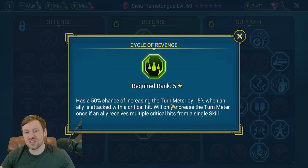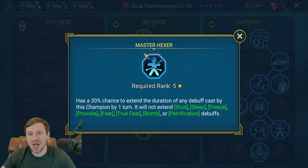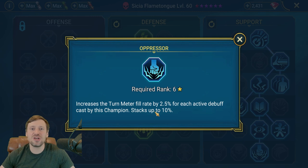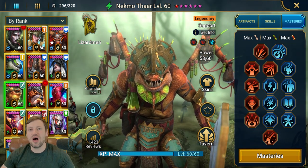In the support tree take Arcane Celerity — because she throws out loads of debuffs she has a good chance of increasing her turn meter by 10% frequently. Definitely take Master Hexer for HP burn, decreased defense, and weaken. The tier-six mastery Oppressor is one of the most important: it increases turn meter fill rate by 10% for every active debuff she has up, which because she throws out loads of debuffs means it's always up for the entire fight — making her really fast and getting loads of turns in.